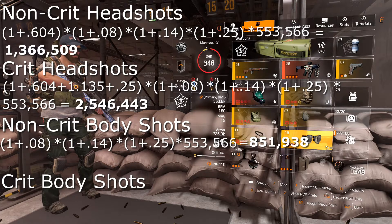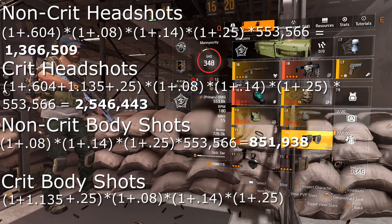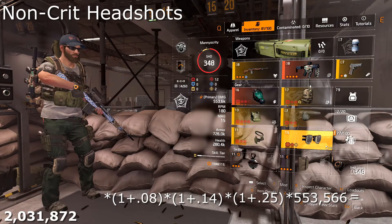Finally, crit hits to the body also have a set of additive multipliers. We calculate total crit hit damage as (1 + 1.135 crit hit damage from the stats page + 0.25 crit damage from Coyote's Mask) × (1 + 0.08) out of cover × (1 + 0.14) damage to armor × (1 + 0.25) Vigilance × 553,566 total weapon damage = 2,031,872 damage.